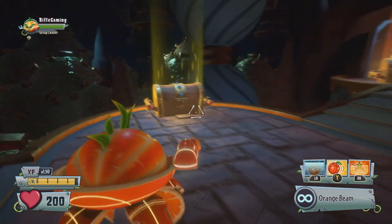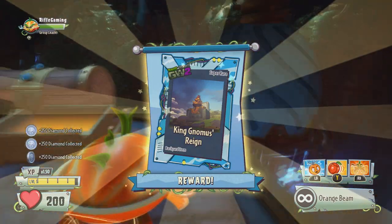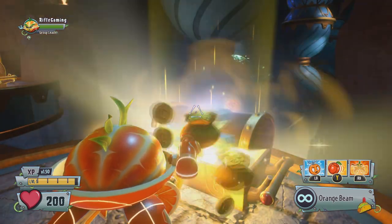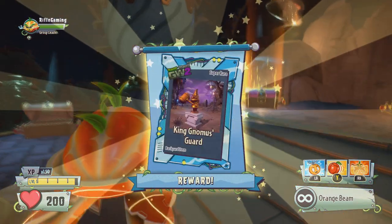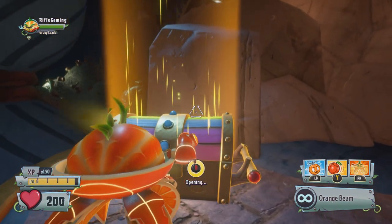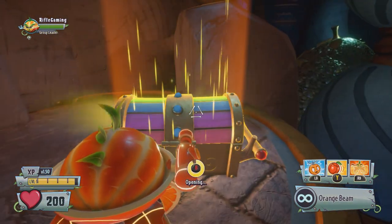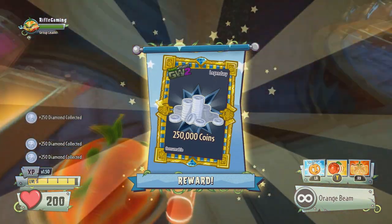I don't know if the music the gnome in the middle is playing hints at another secret, but you do get some special goggles out of one of these chests. You also get the king gnomus rind and king gnome guard, plus two 250,000-coin chests. The special goggles are called the Gnomish Perspective, and I believe they will lead on to another secret.